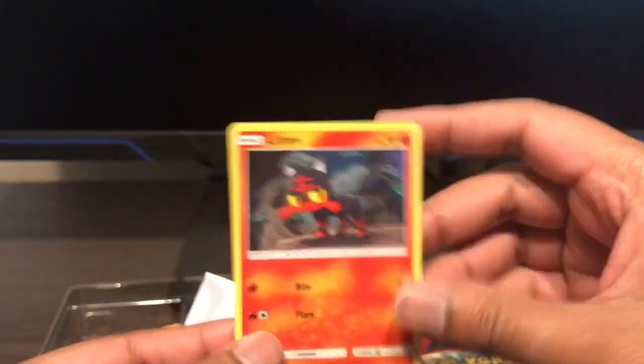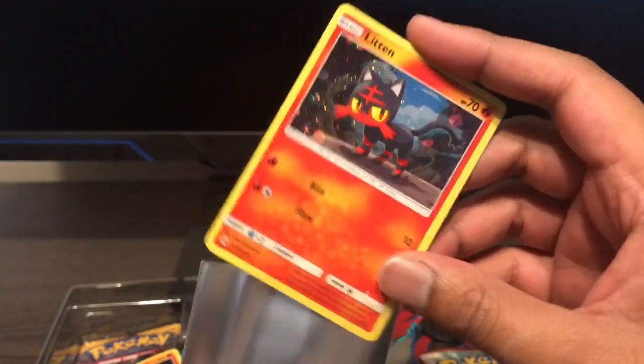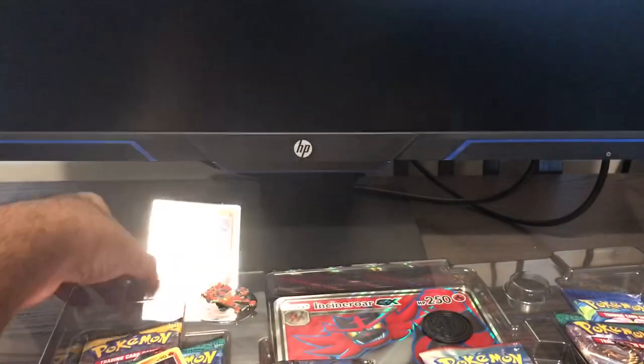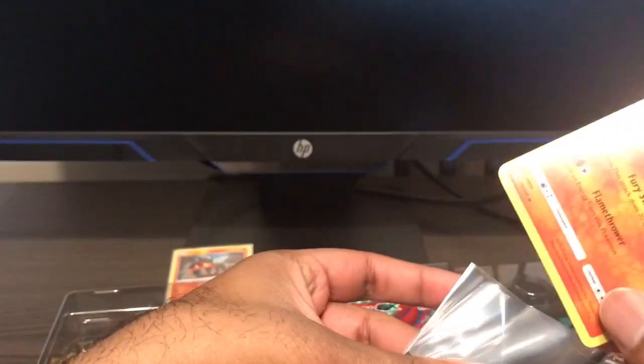We got Litten. He's super lit. I'm sorry for everyone out there that had to hear that. Here it is — Litten holo promo card. We got Torracat. Torracat promo card, holo. It's super bent though. You get it.